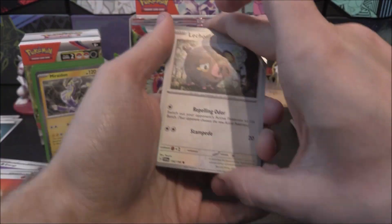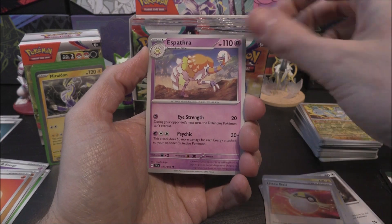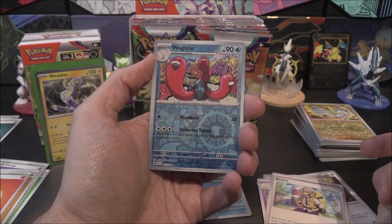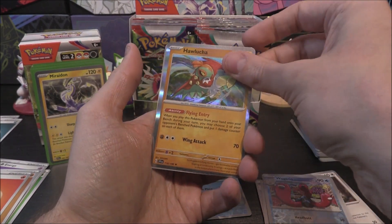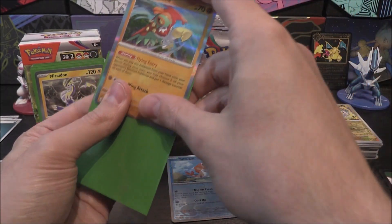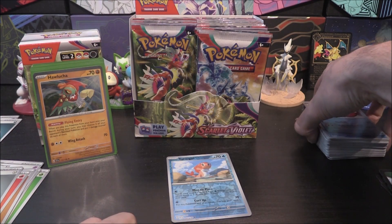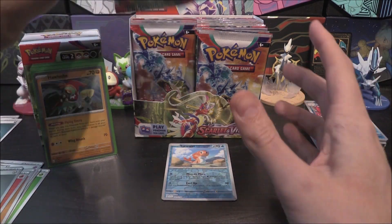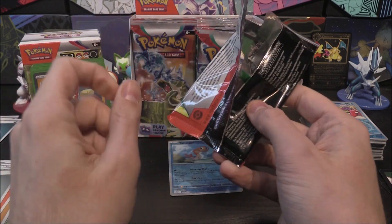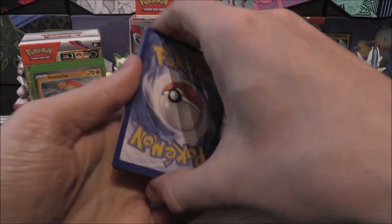Next pack: Lechonk, Slowpoke, Wattrel, Zangoose, Ultra Ball, Espathra, Arven, Tatsugiri Reverse, Wugtrio, and a Holowear Tauros as our holo. We're keeping all the Tatsugiris out because I like the attack called Mise-en-Place. We like a bit of food prep. It's a little fish — if they don't make a Tatsugiri EX, something's going wrong.